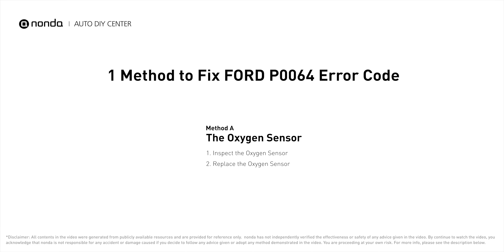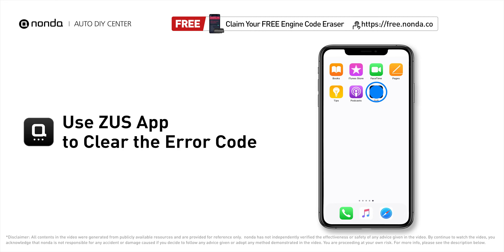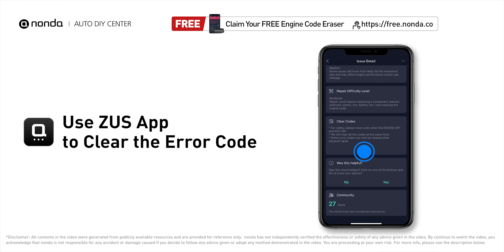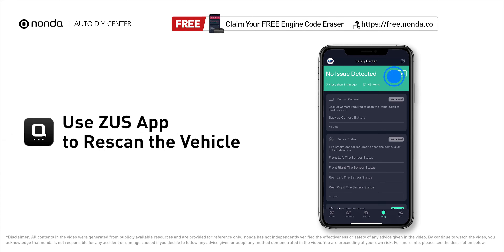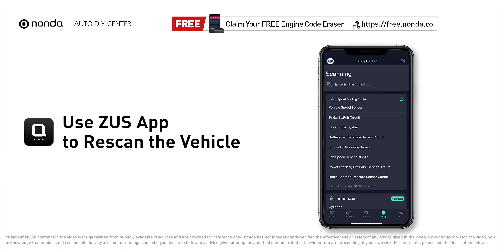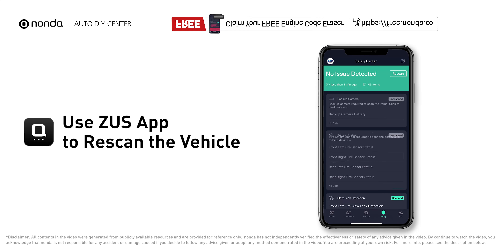After the repair, you can now use the Zeus app to clear the error code and tap the rescan button one more time to make sure everything is fine with your vehicle.